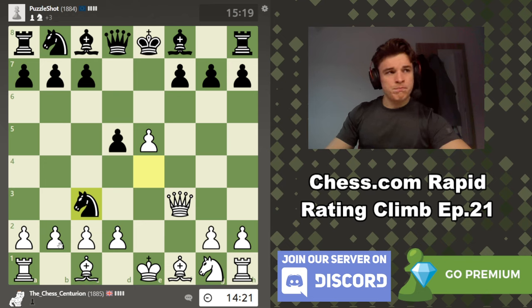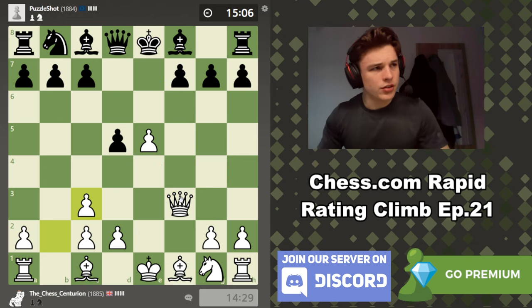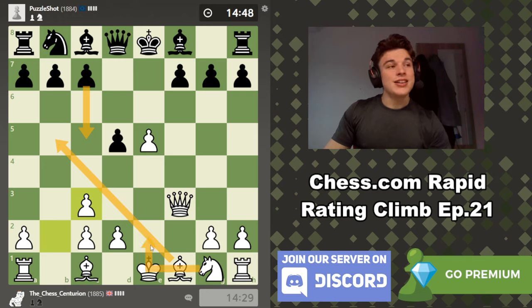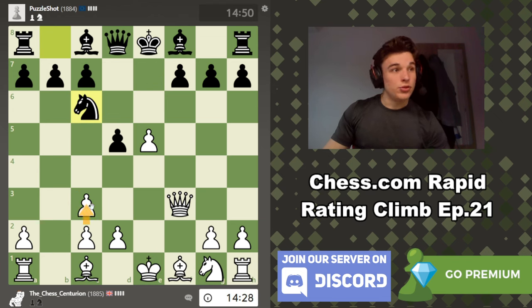My opponent takes on C3, and I'm going to take back with the B-pawn. I expect Queen H4 check, G3, Queen E4 check, which forces a Queen trade — that's the main line of the Vienna Gambit. Of course he doesn't have to do this. Another popular move is Bishop E6. Bishop E7 is also an option. C5 is popular too, trying to discourage White from playing D4. Against C5, I like Bishop B5 check, then Knight to E2, so D4 is on the cards. After takes takes, Bishop B4 doesn't work because C3 is now supported by the Knight.